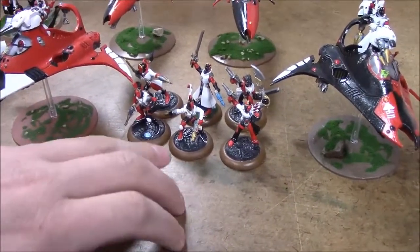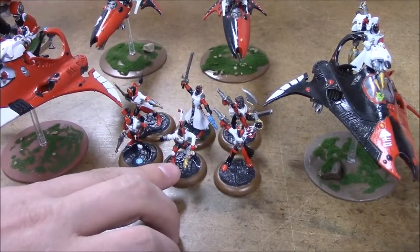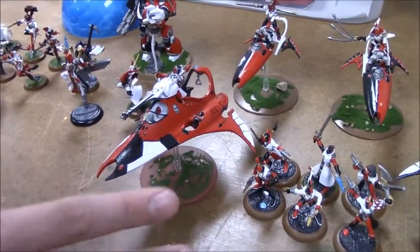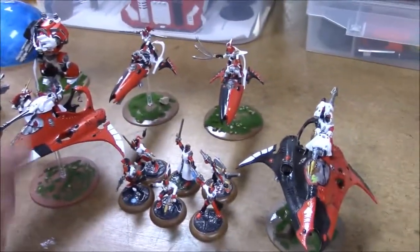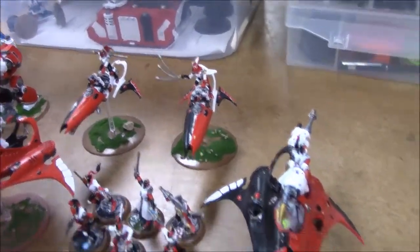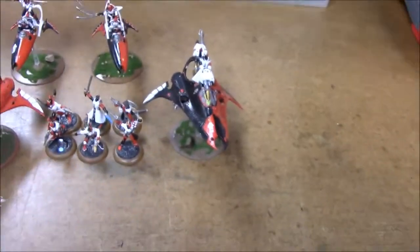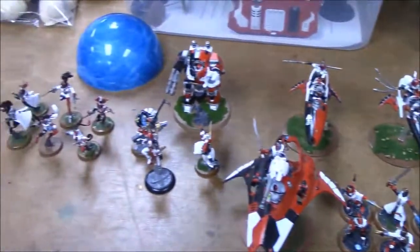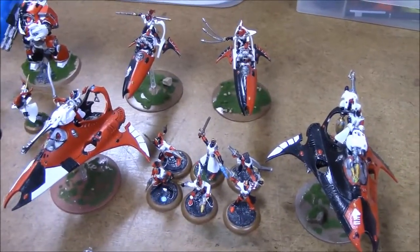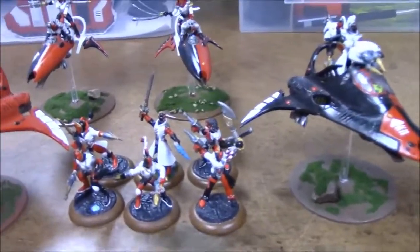These guys are WYSIWYG. There's a Caress, Embrace, Kiss — and he actually has a Fusion Pistol. That's the Troop Master. They are in this Starweaver with two Shuriken Cannons. Two bikes: one has a Haywire. And a Void Reaver with the Prismatic Lance and a Shuriken Cannon underneath. They all get Hit and Run and Fleet from the second turn — all units in this formation have Fleet and can run and charge in the same turn.